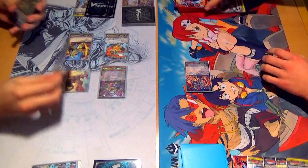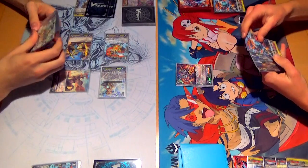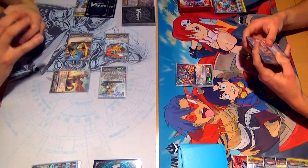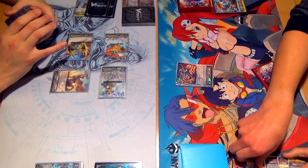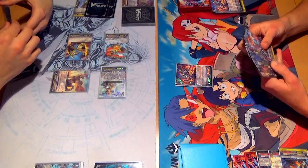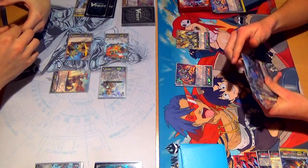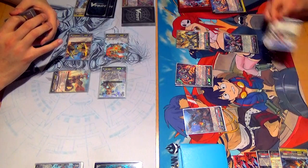I'm just stalling. Draw. Last turn. Alright, stand, draw. My lonely little Vanguard. Stride. You know what we can do — Gv2. Counterblast 1. Discard. Call. Call. Call. Call and call. Conroe's skill — retire. Vanguard gains the counter charge skill.